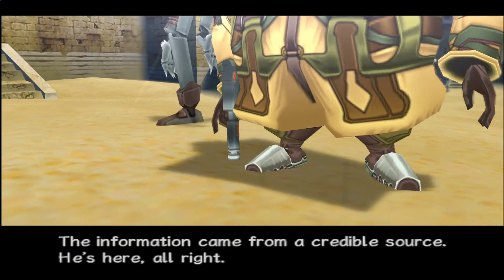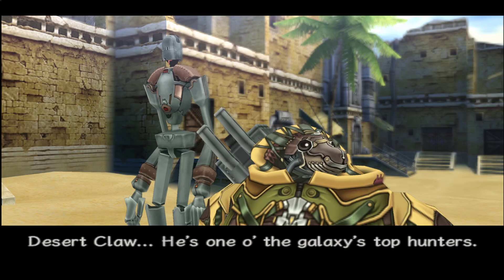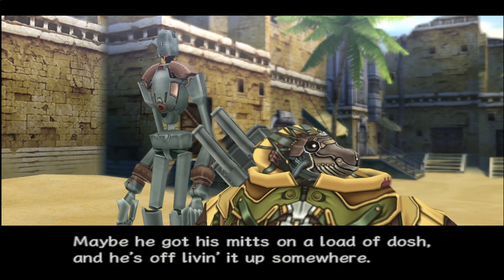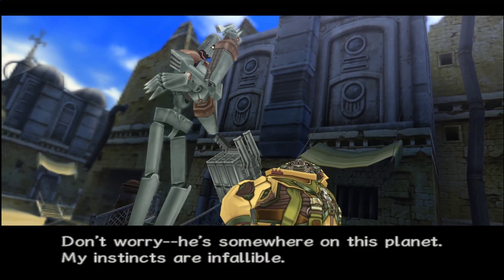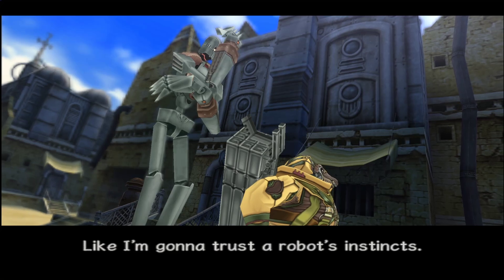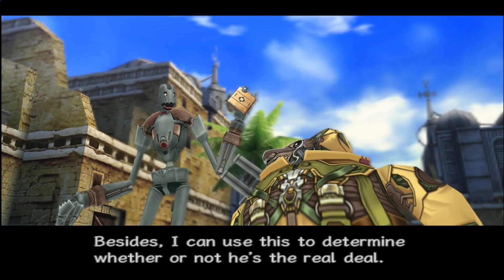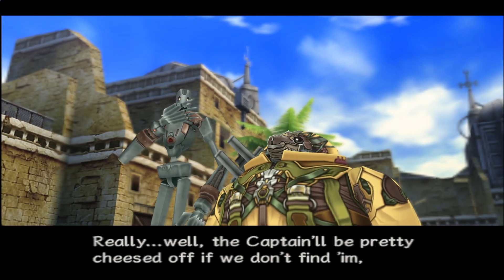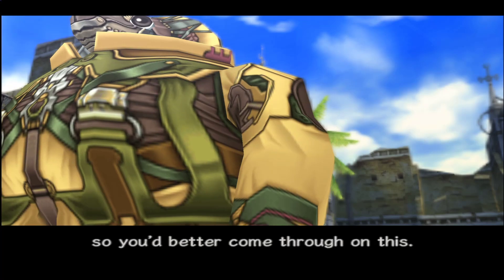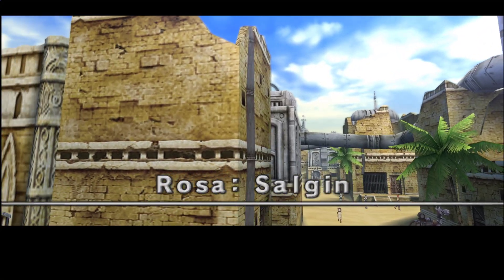In the cutscene, some characters discuss a target: the information came from a credible source — he's hiding out somewhere on Rosa. Desert Claw is one of the galaxy's top hunters. Maybe he got his mitts on a load of dosh and he's off living it up somewhere. Can't believe he'd be wasting his time on this slave rock. They don't know what dosh is — let me know in comments. Also, I'm getting Team Rocket vibes from those two. Just saying.